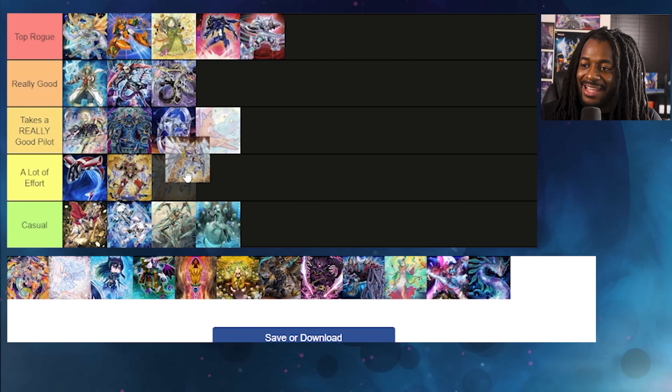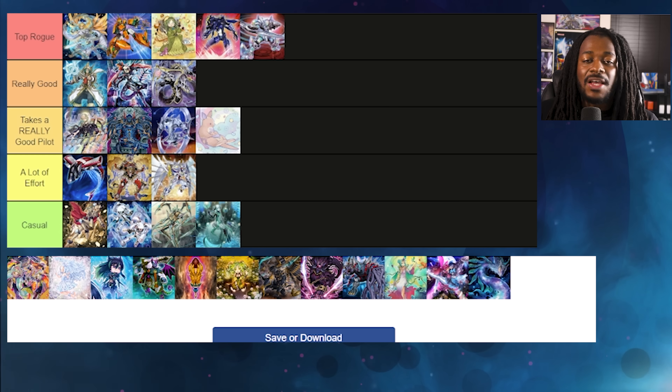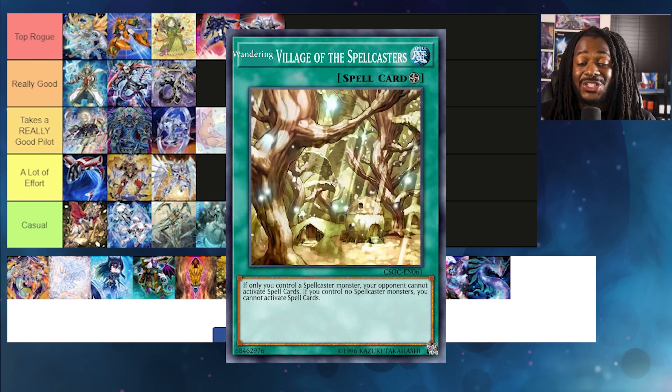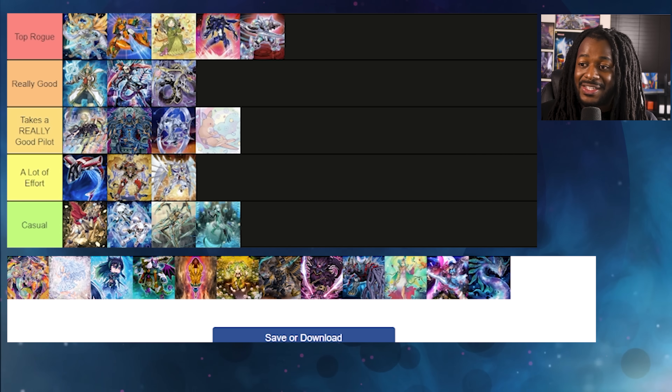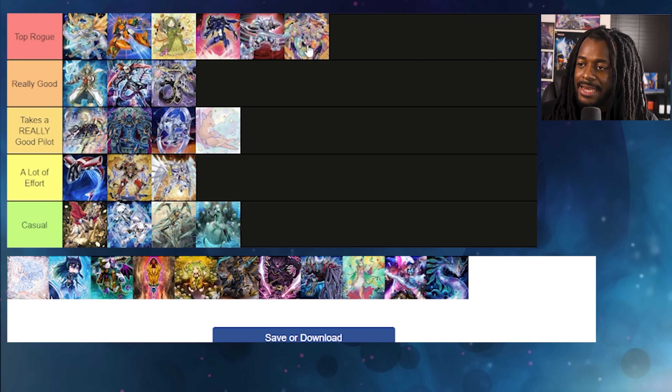Neospation — lots and lots of effort. I genuinely want you to try to build a Neospation deck without playing Stratos, because when you play Stratos you play Shadow Mist, when you play Shadow Mist you play Vyon, and then you're just playing a HERO deck. Something a lot of players don't know is that this deck can actually search Mystic Mine and even search Wandering Village of the Spellcasters and lock your opponent out of spell cards. Neos is not bad — at least Aqua Dolphin is good.